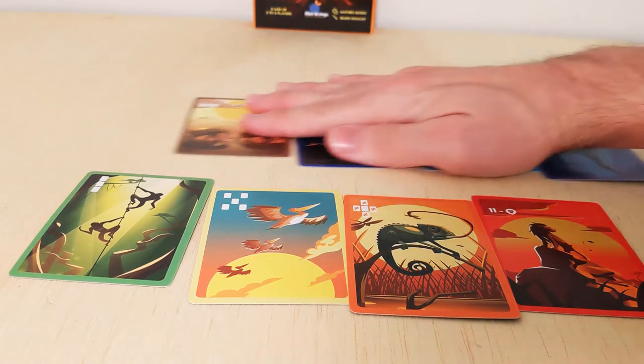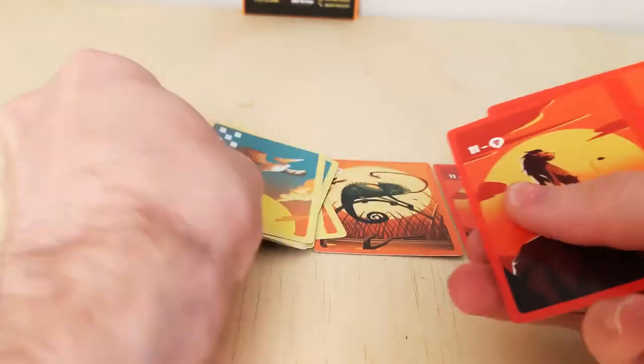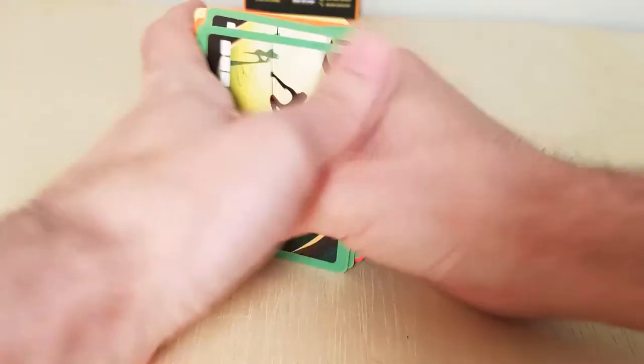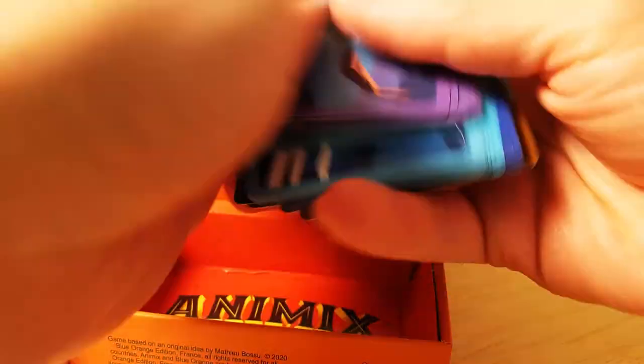I'll be setting up for a three-player game using the monkeys, pelicans, chameleons, and lions, if you'd like to use some or all of the same species that I'll be showing. Collect all ten cards for each chosen species, combine them into one stack, then shuffle. The rest of the animal cards can go back into the box and won't be used this game.